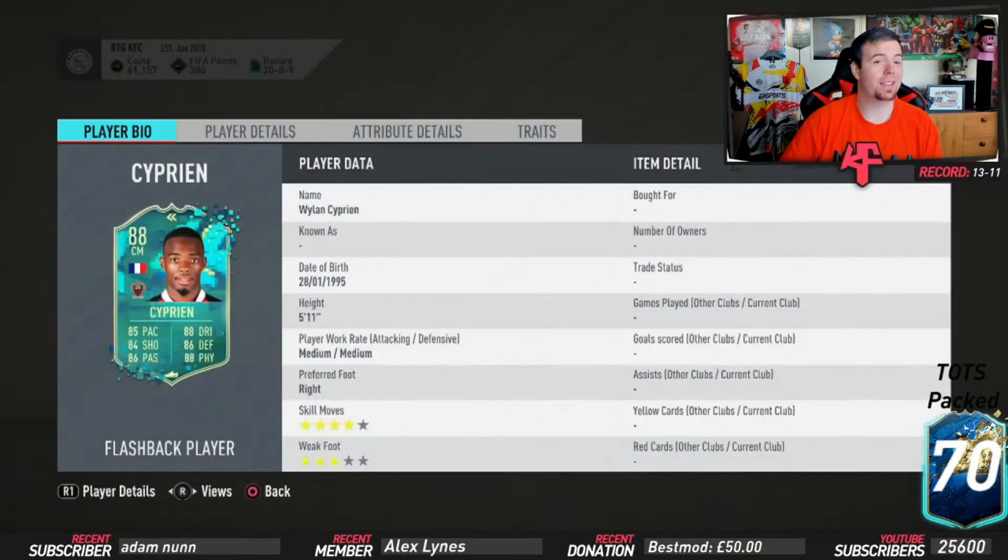His card is looking pretty solid — and remember, this is his baby card. I decided to do this SBC because all of his stats are above 80, and considering the price is pretty reasonable, it's definitely worth it. He's 5'11", medium-medium work rates, right-footed, four-star skill moves and three-star weak foot.